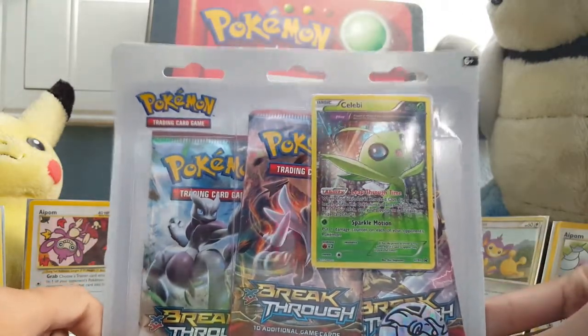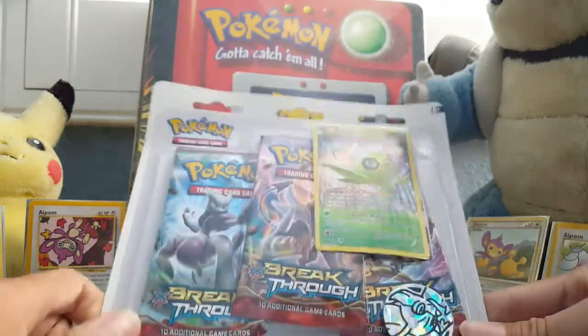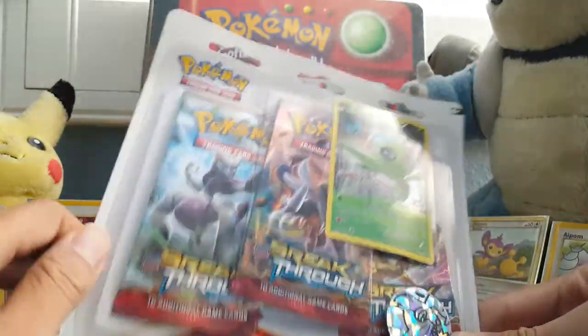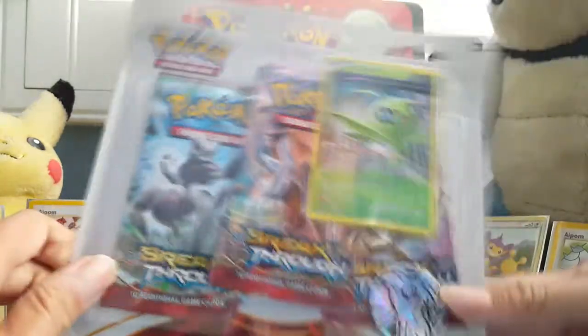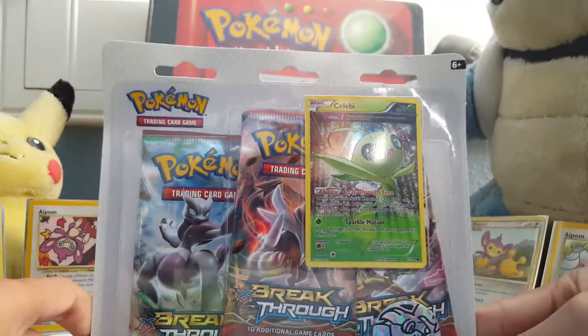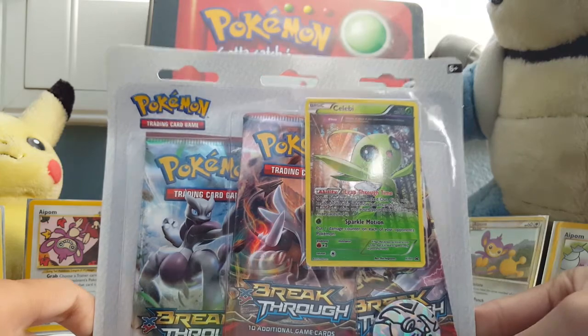We're opening a three-pack Celebi promo with three BREAKthroughs, which I haven't opened yet. They're falling out — anyway, we got a Fennekin coin, so let's dive right in and hope we beat him.